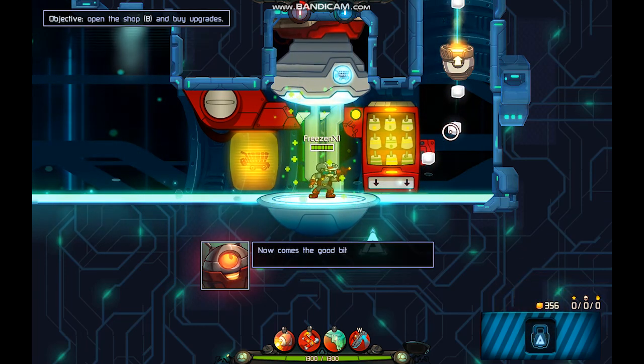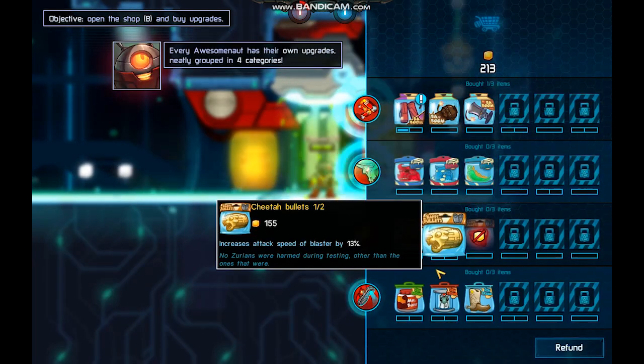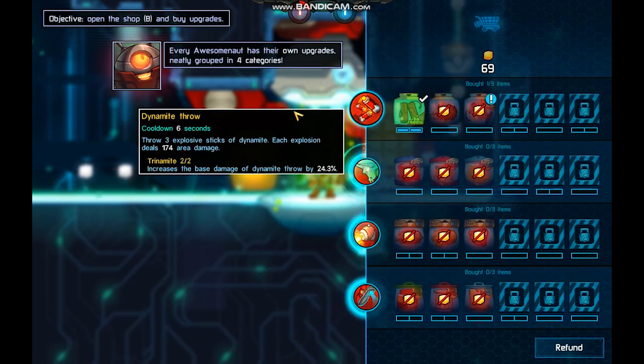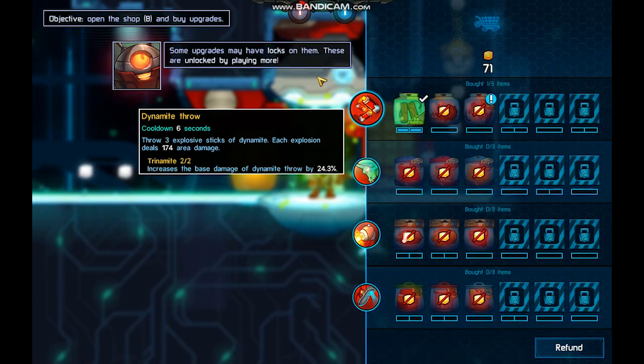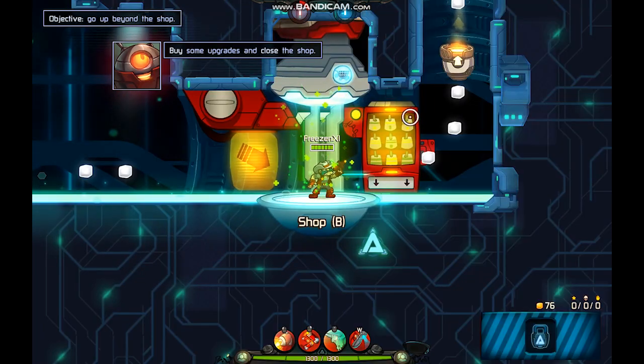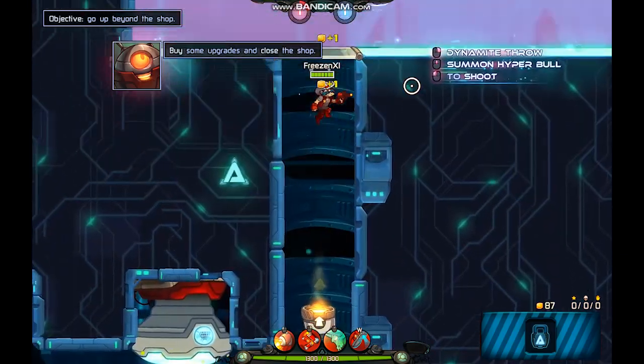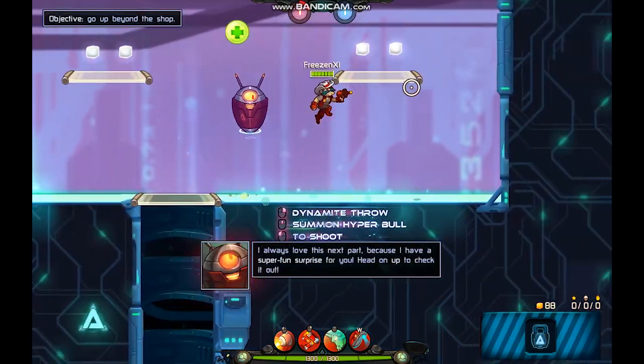Now comes the good bit — open the shop. Awesome! Each character has their own upgrades, neatly grouped in four categories. Some upgrades may have locks on them; these are unlocked by playing more. Now buy some upgrades, then close the shop. Don't worry too much about what to buy because pretty much everything is helpful. Interesting choices!